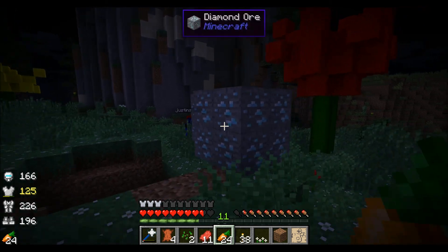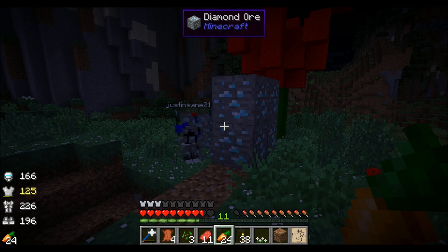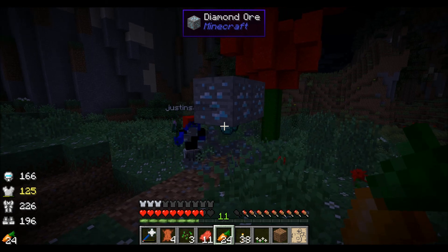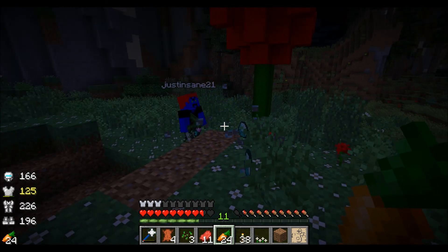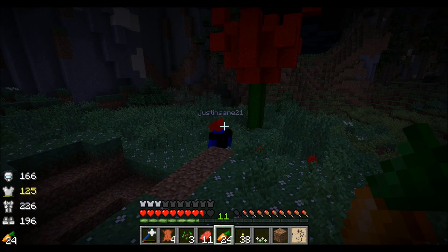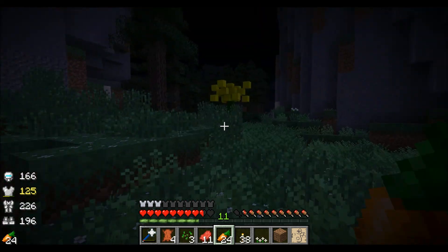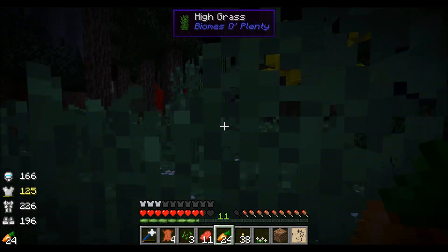So it turns out they do spawn. Justin already started breaking it — he has fortune three. How many diamonds do we have? Just take a guess. I'm gonna guess three piles. Two and a half stacks per obelisk! And this world seems pretty stable, which is kinda crazy if you ask me.